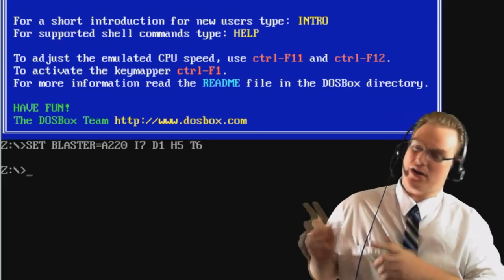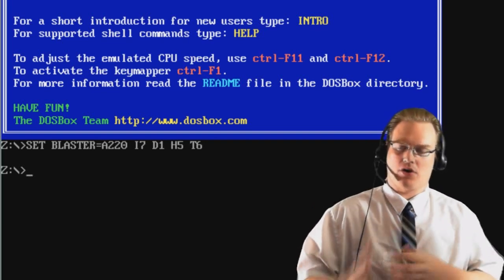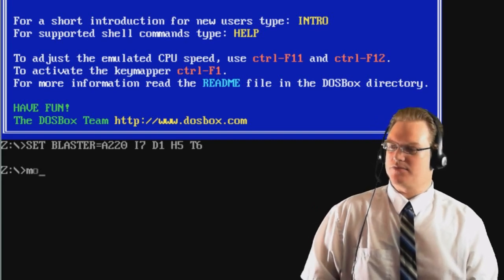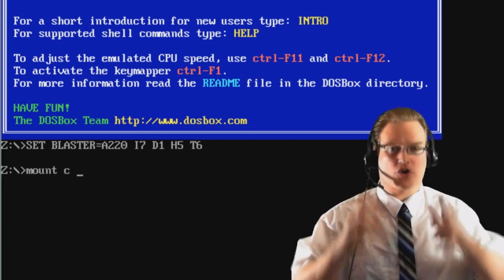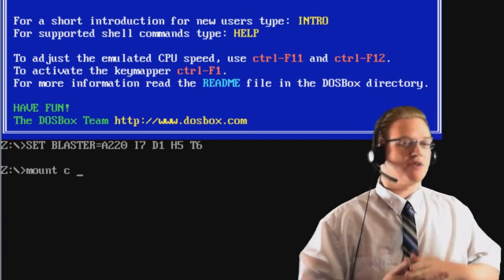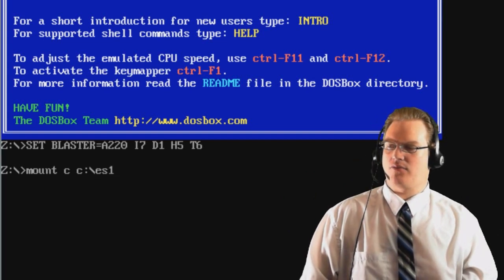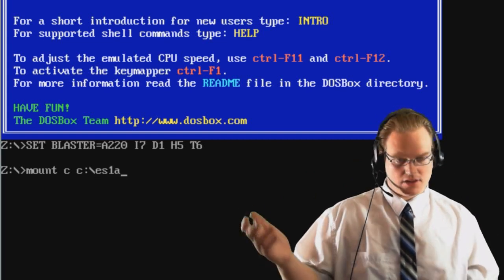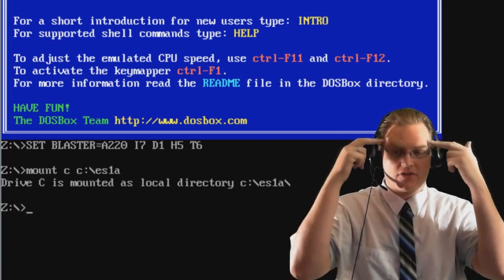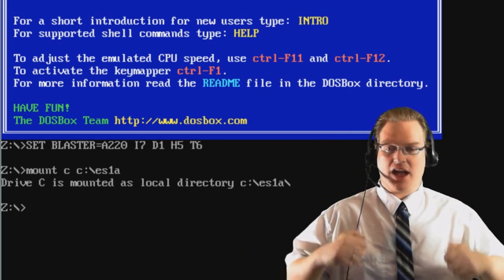Once DOSBox is up and running, you're going to want to create a drive for the program. You're going to have to do this every time you open DOSBox. So just type 'Mount C' — we are creating a C drive for the directory that has the game. In this case it's going to be C drive ES1A, because that's where we installed it. From now on, DOSBox is going to think that ES1A is actually the C drive.